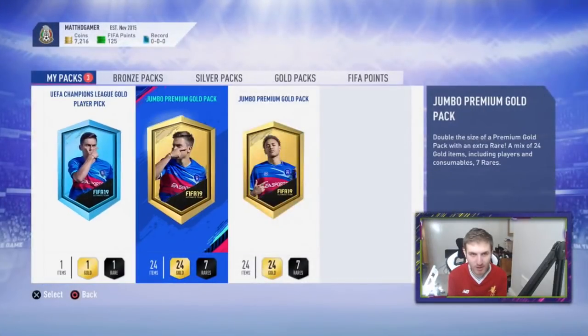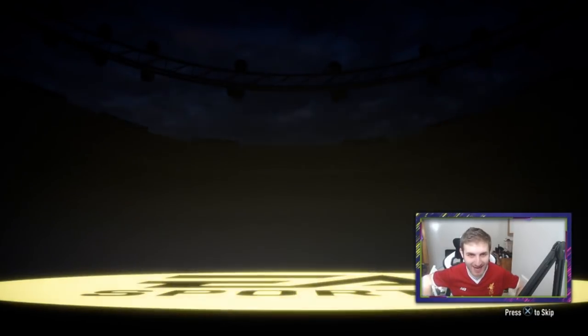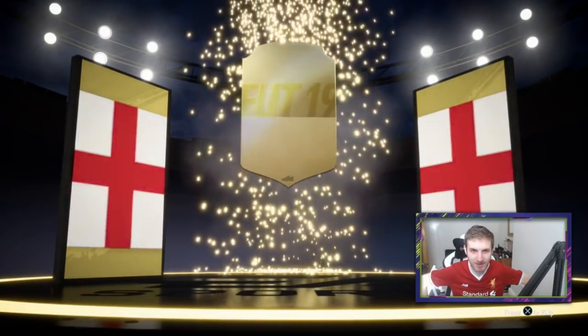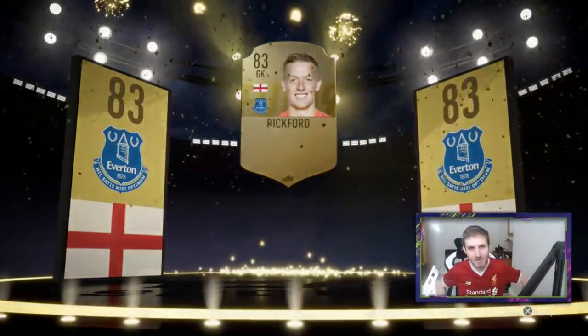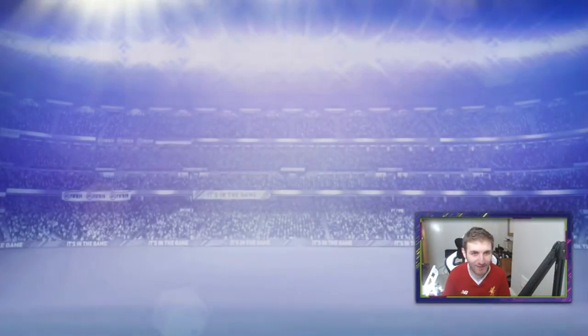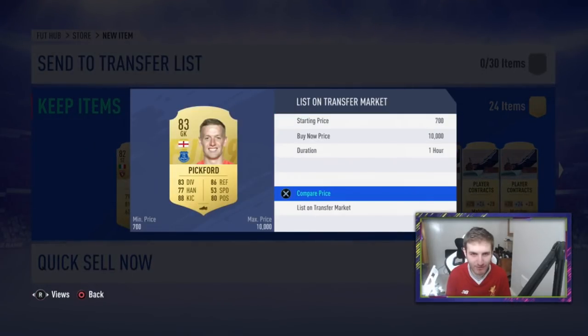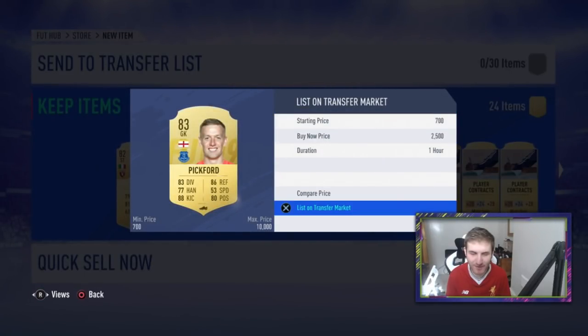Next it's going to be two 15k packs — Dybala on the cover. When the pack finally opens, come on EA, be spectacular. Is that a board? It is a board! We finally got a board — English goalkeeper — Jordan Pickford. I'll take it. He may sell for like 4k right now on PS4 as prices are always inflated for some weird reason. Compare price — how much is he? 2k. Okay, I'll go for that. He is on the market. Done.